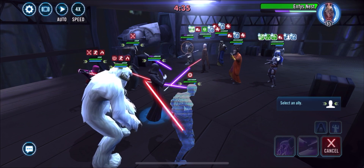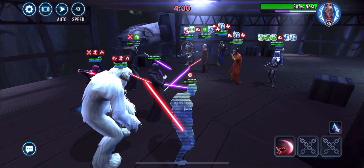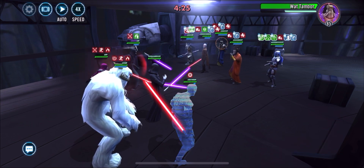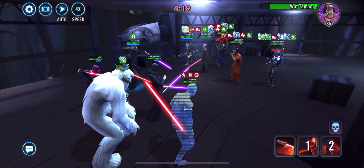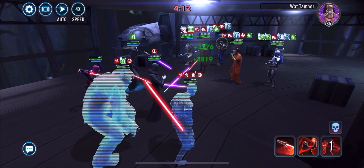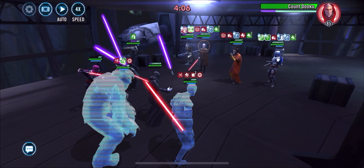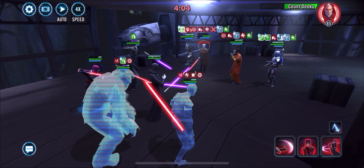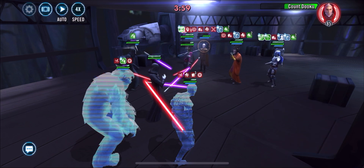I have my Treya team modded for the bugs. Treya has a Crit Avoidance Arrow, as does Scion. Scion is also modded for Defense and Health to make sure he can take the hit from Spy when it comes — and any of you that battle Geos knows it's going to come. I haven't had any issues since I've done that, and I'm starting to see more of them at Gear 13.